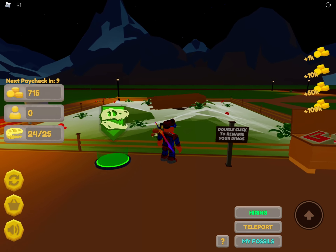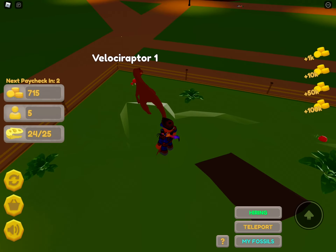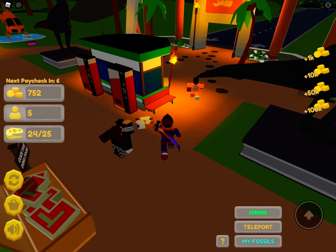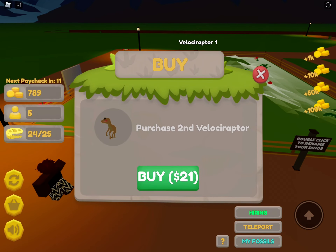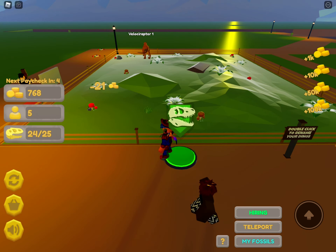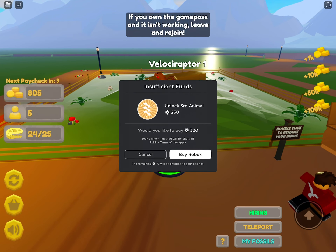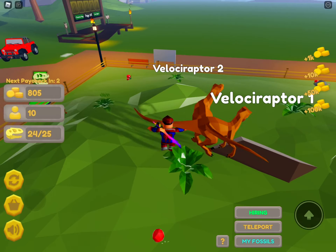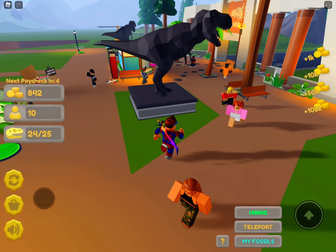We're going to spawn our first velociraptor — oh my god, it literally got dropped off by a helicopter! Look at that — it's the velociraptor! We already have visitors coming in. We can also get another one: the second velociraptor is 21 bucks and we have almost 800. We got two velociraptors! We need a game pass to spawn a third one.